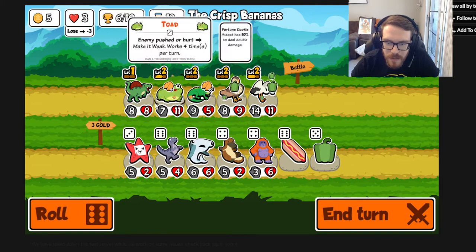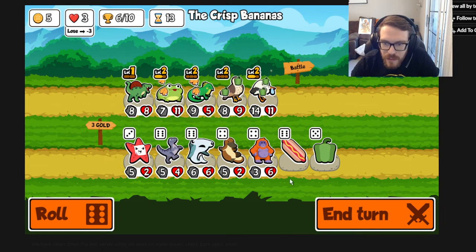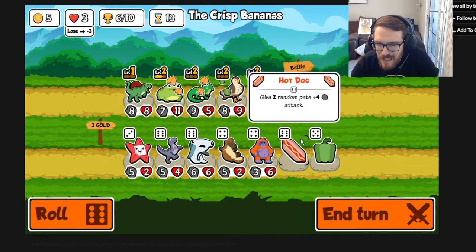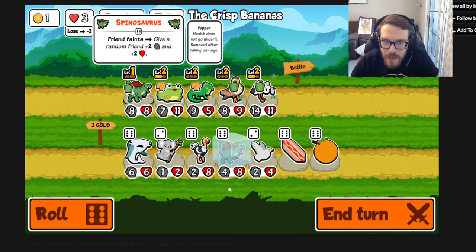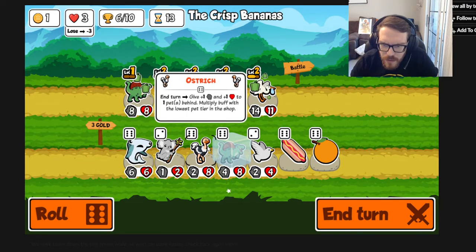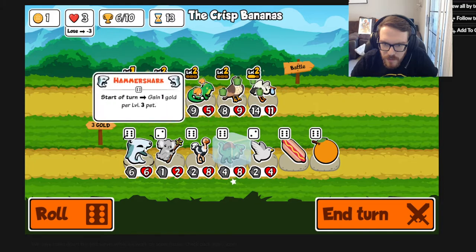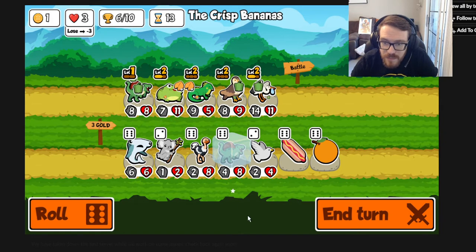Hammerhead shark: start of turn, gain 1 gold per level 3 pet. It's tier 6 so I don't think it'll see a ton of play - at most with four level 3s you're getting 4 extra gold per turn. Unless you rolled into three hammerhead sharks it might not be worth it for tier 6. We'll throw a pepper on the spinosaurus - it's an 8/8 and will likely be getting buffs from friends fainting. Ostrich: end of turn, give plus 1 plus 1 to one pet behind, multiplied by the lowest pet tier in the shop.